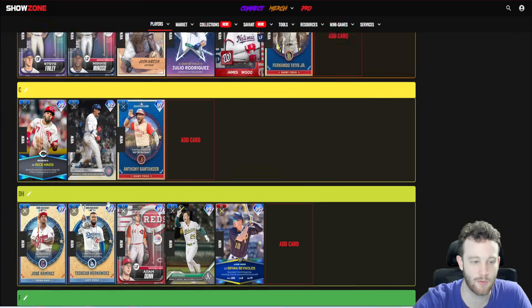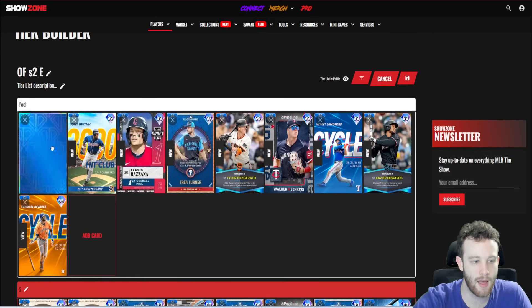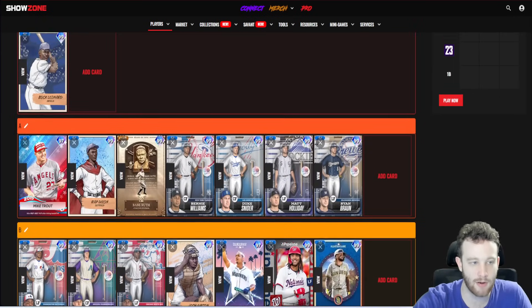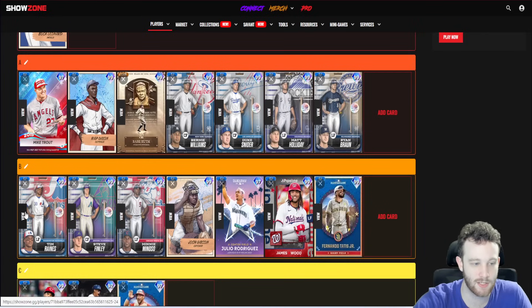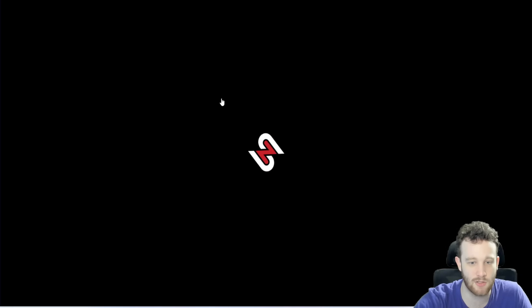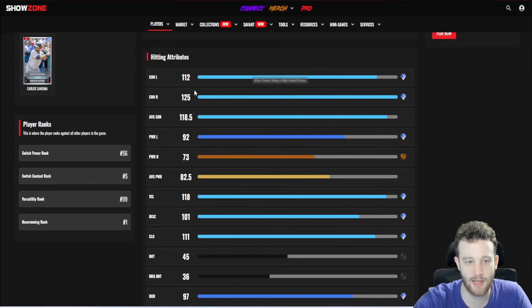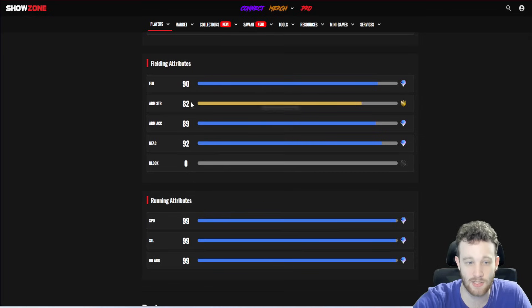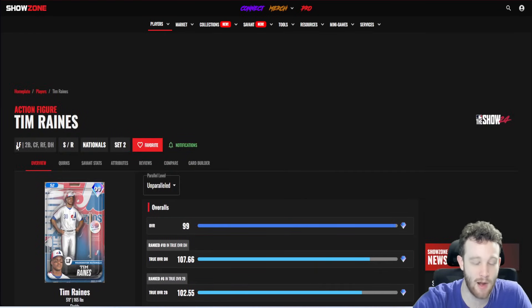Tim Raines is probably B tier for me — he just doesn't have the power. He's a significantly worse version of Bernie. I would easily trade 10 speed from Bernie for the better contact. The power is brutal — 92 against lefties, 73 against righties. The clutch is not in a great spot. He has 92 reaction and 99 speed, and as a primary left fielder he might be your best defensive left fielder in the game right now.